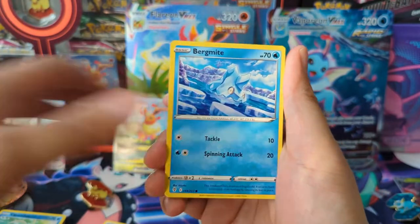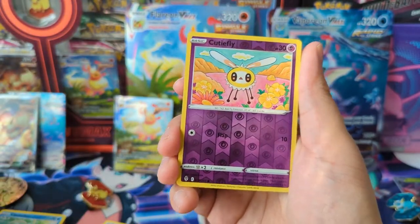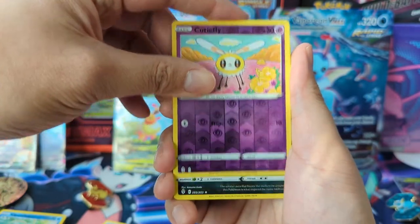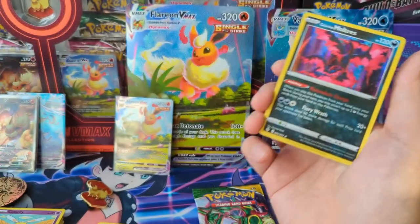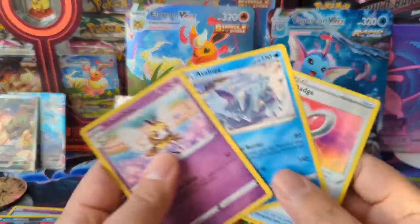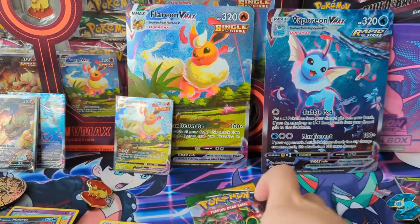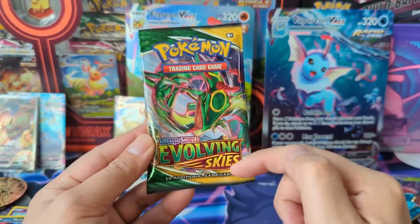So none of that — home run products as far as I'm concerned. Cutiefly into the Evolving Skies pack. Galarian Moltres — pretty cool! More expected that than from Chilling Reign. I feel like I would prefer if the sets stuck to their themes — although I don't actually know if Galarian Moltres is in Evolving Skies, so I guess I take that back.